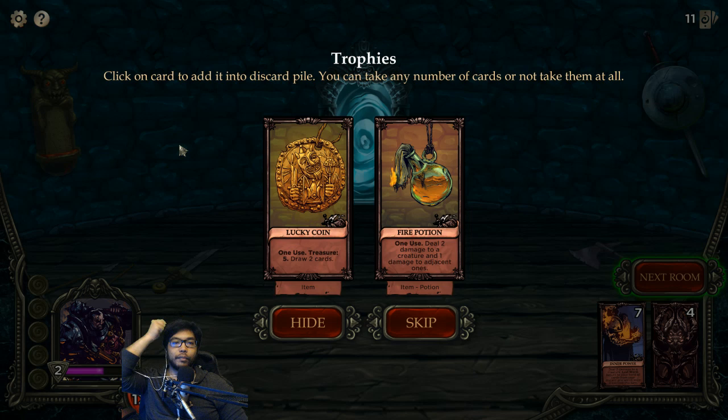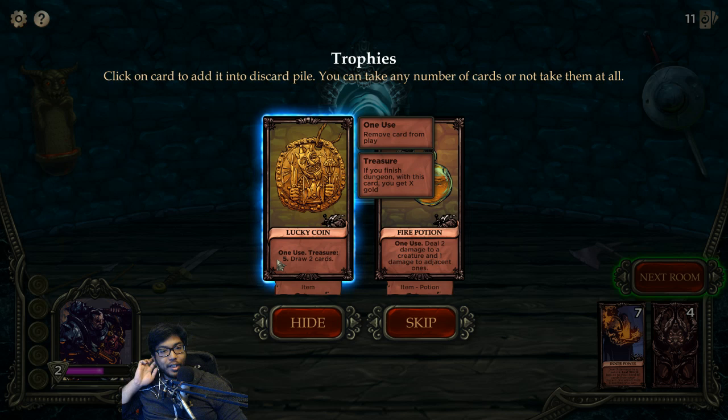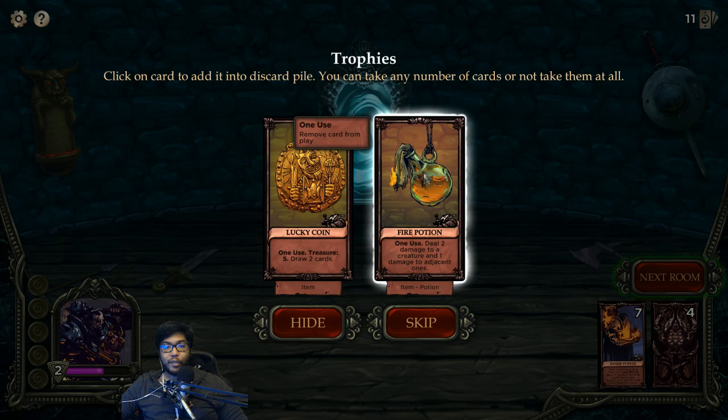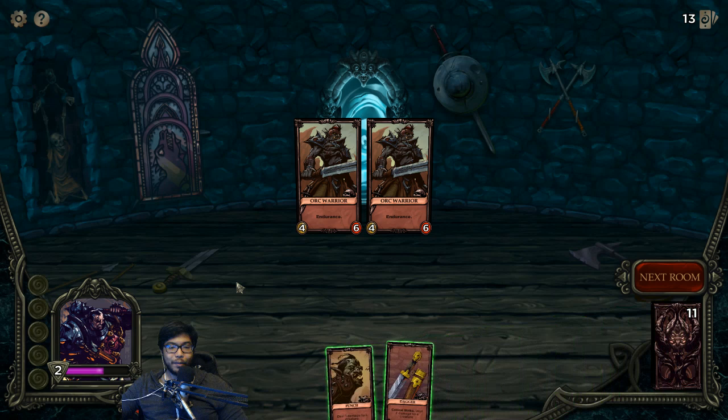Click on a card to add it to the discard pile. There's a treasure card - one use, five gold. If you finish the dungeon with this card, you get X gold. So it's either draw two cards or hold onto it and get five bucks at the end - that's cool! Fire Potion, one use - deal two damage to one creature and one to two adjacent. We'll take both. Yeah, this is a pretty cool game. I like how it doesn't deal with mana - that's interesting. A lot of other roguelikes always use mana, so this is a nice change.